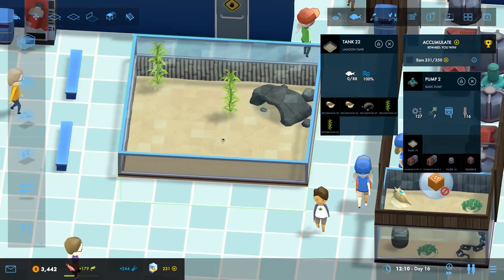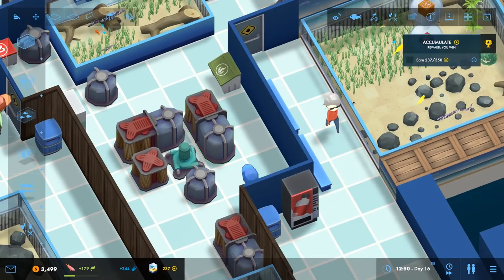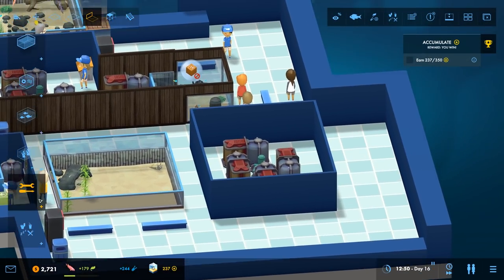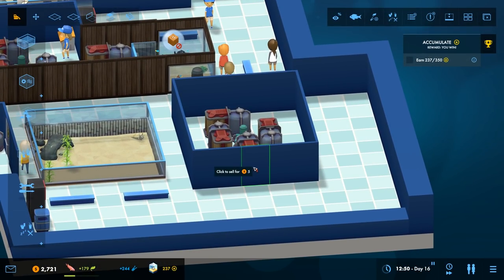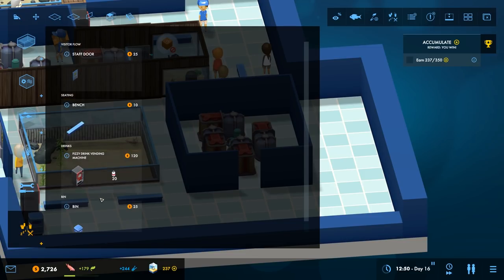I'm trying to get my head around these pumps, which you put in a separate area. This is now its own little pump room and I can put a door in so that it's staff only. As you can see I've unlocked a few different types of food, and I've unlocked a broom stand to sweep up all the cans that my people just leave lying around.